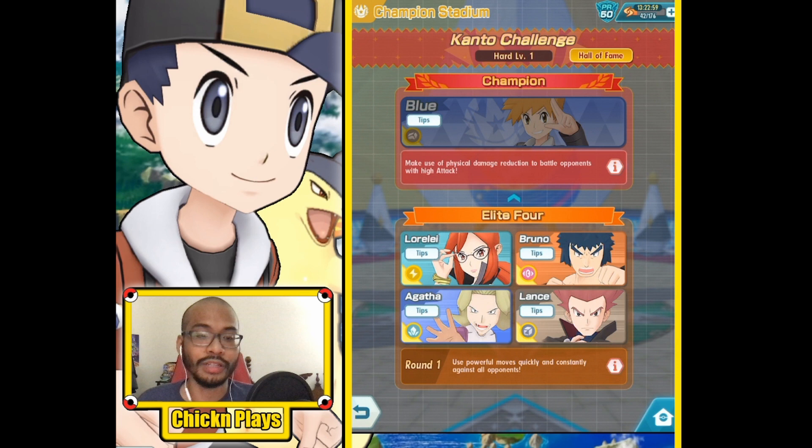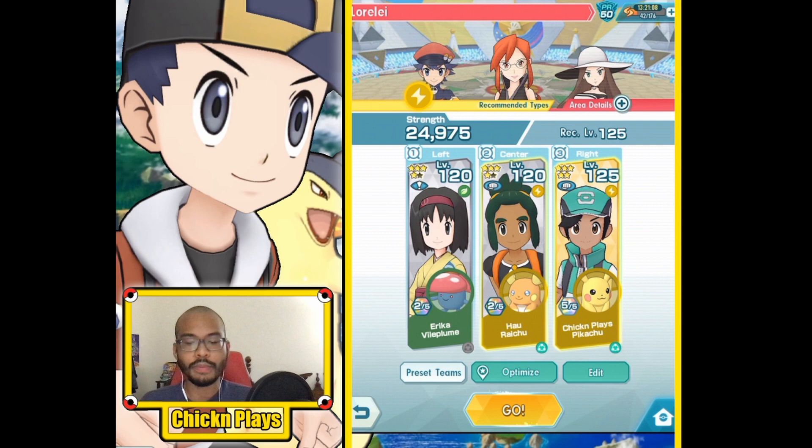The teams I've been bringing will be a mix of level 120 and 125, and I will have gear for them. Right now we have Lorelei, Bruno, Agatha, and Lance — they all have different weaknesses. This is the team I'm going to be bringing.